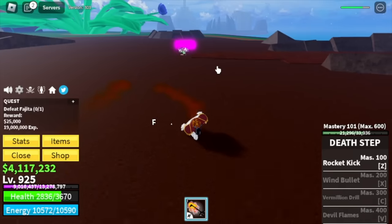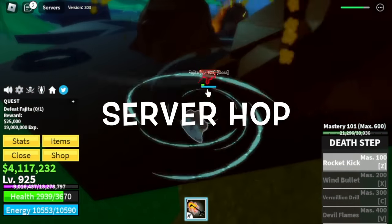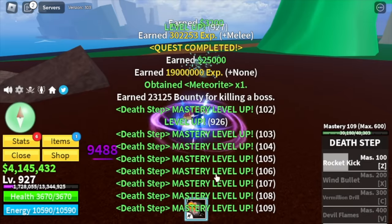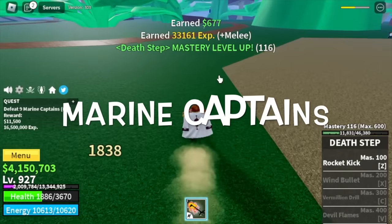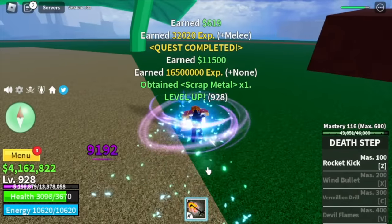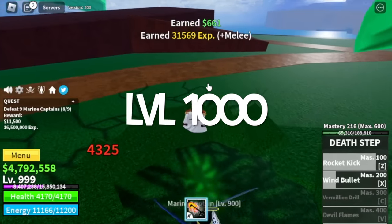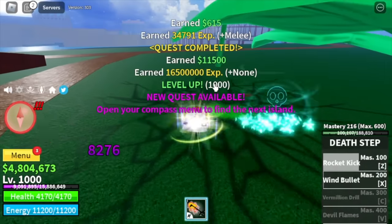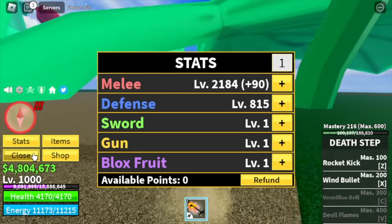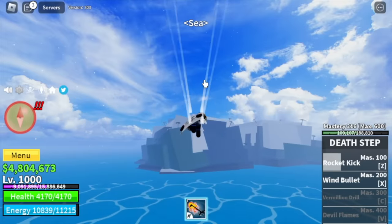Next up is the green zone at level 925. Target is Fajita — it's very hard to defeat him because of his skills, so I suggest just defeat marine captains or the zombies, one at a time. Stay here and leave at level 1000. Stats: defense 815, melee 2184.